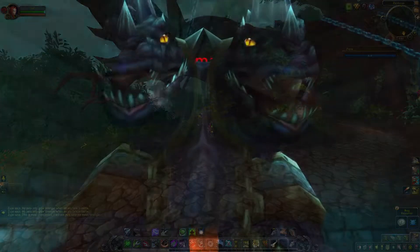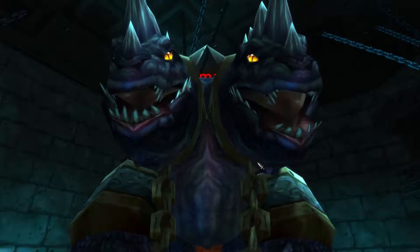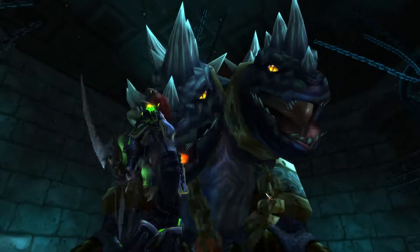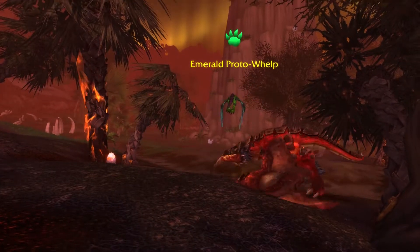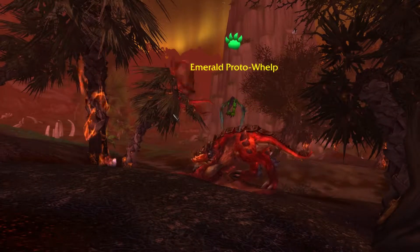For the dragon family battle with Zoujie, you will need Chromineus, a drop from Chromagus in Blackwing Lair, the Emerald Proto-Whelp, a wild-caught pet from the Shoal's Arbasin, and any other dragon.